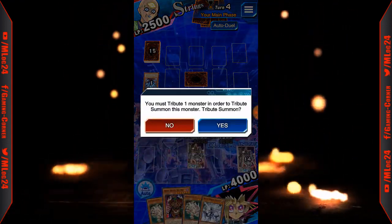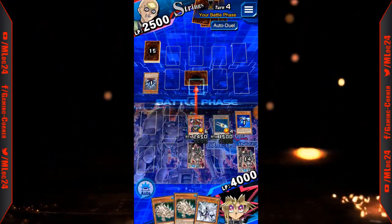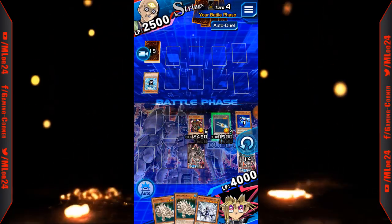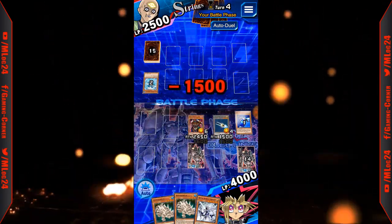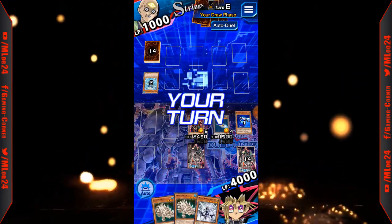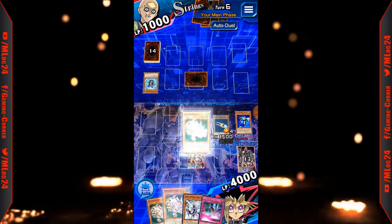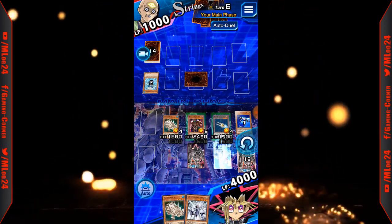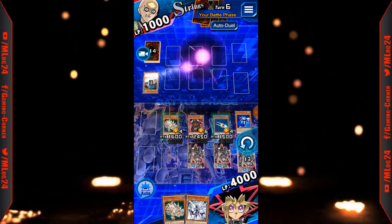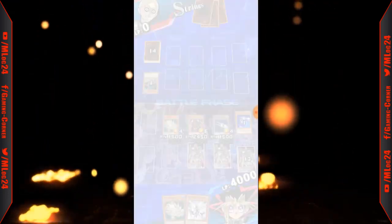Let's go ahead and tribute summon Horus — normal summon, yes. Attack — make sure he doesn't have any effect monsters — and that's going to be negated, so Horus's effect. Long summon Hydro — get on, this should be game. Poison Godfrog and then attack for game. All right, let's see what reward it is that we get.